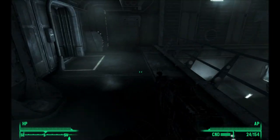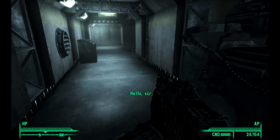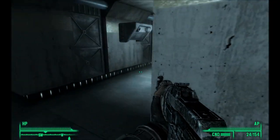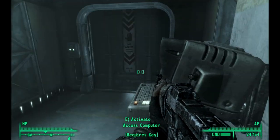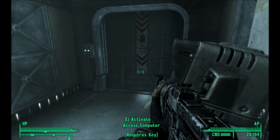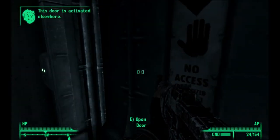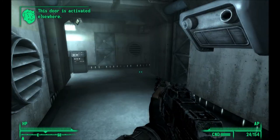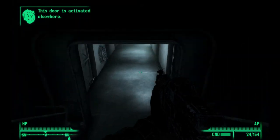What the hell is going on? I don't want in on your little cult. Do I have to wear Reeboks or something? Do I have the key? No, I don't have the key. Open door. The door is activated elsewhere. Let me guess — right there? Yeah. I'm smart. What am I doing down here?